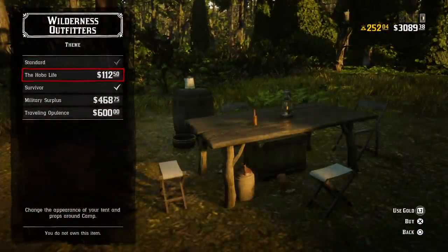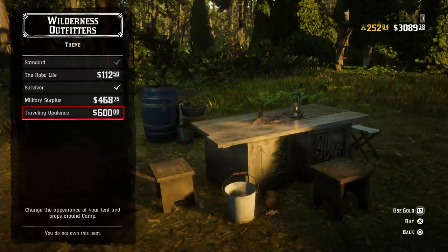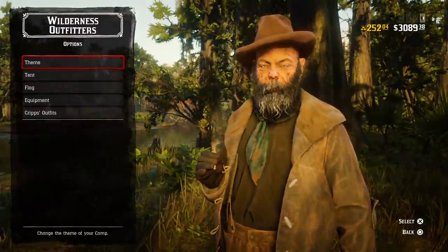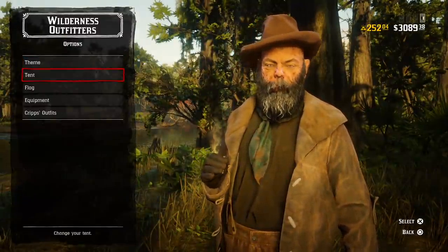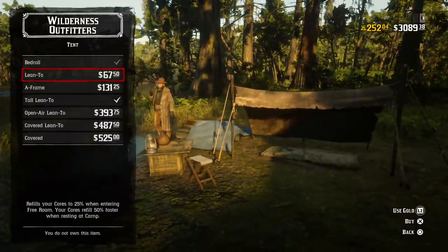Did you also know that we had some new discounts and bonuses here in Red Dead Online for this week only? One of the obvious ones — if you visited the catalog recently — you get 35% off all provisions. This includes grocery and dried goods like canned food, fresh food, dry goods, liquor, and tobacco.